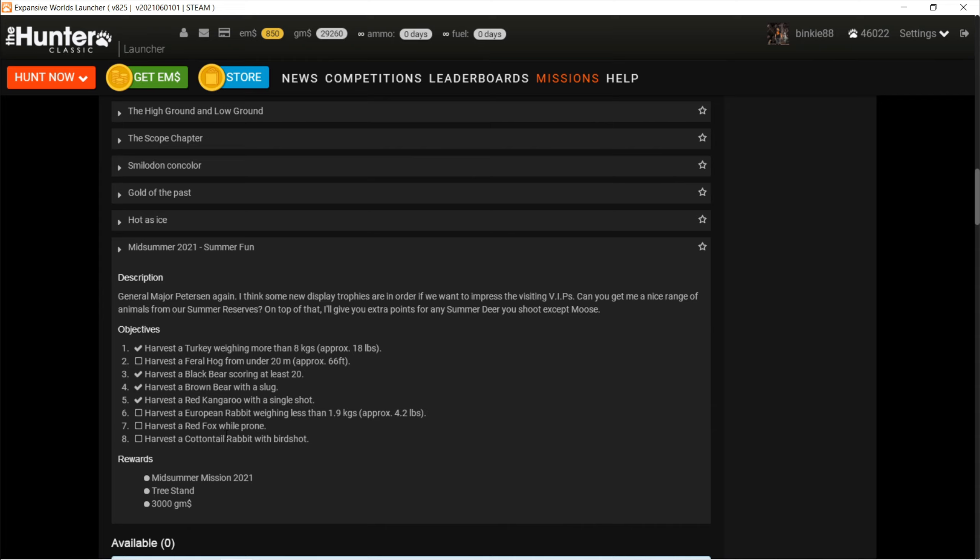I think what I'll do is start off at Voldebois and go hunt some rabbits and see if we can get a fox. After that I think I'll go to Settler's Creek for a rabbit and hope we find a feral hog as well. Otherwise I still have an extra location for the feral hogs where I'm pretty sure I can find one in one go. But let's first go to Voldebois.